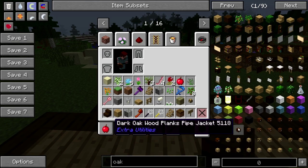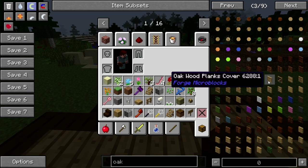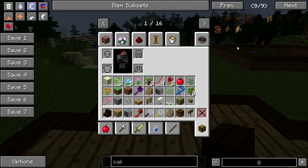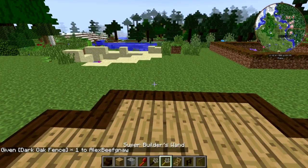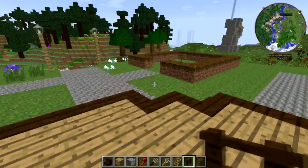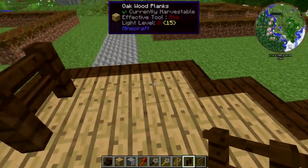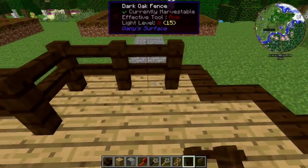Let's get dark oak fence. Where's just the straight up dark oak fence? Oh, it's down here with Gany's stuff. All right. Put a little rail around. There we go.